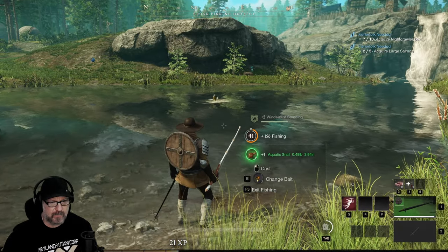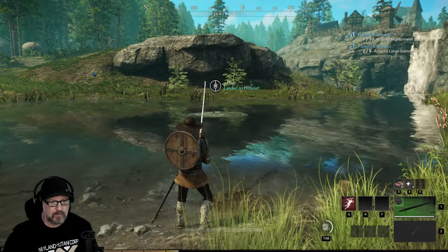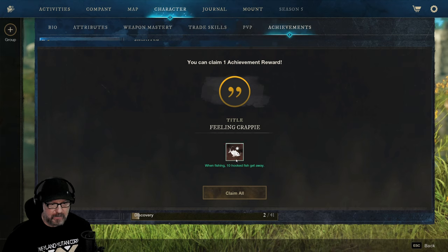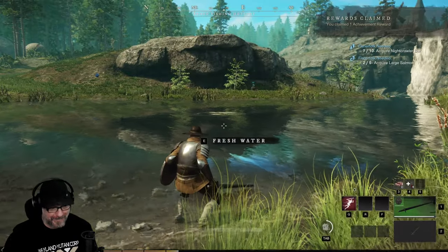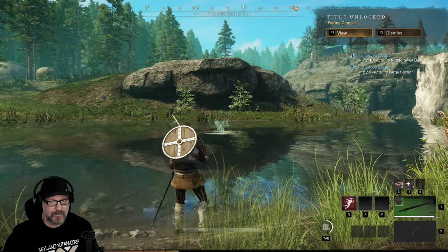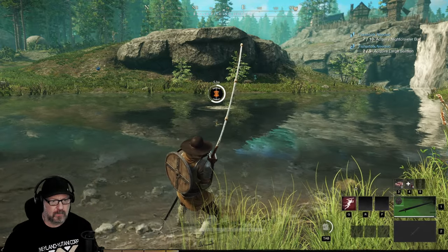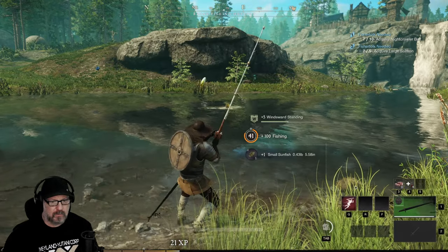I almost broke that line — damn! Achievement unlocked: No Really It Was That Big. Claim all — when fishing ten hooked. It's kind of a troll achievement. Feeling Crappy — I've got that one too. Small sunfish.